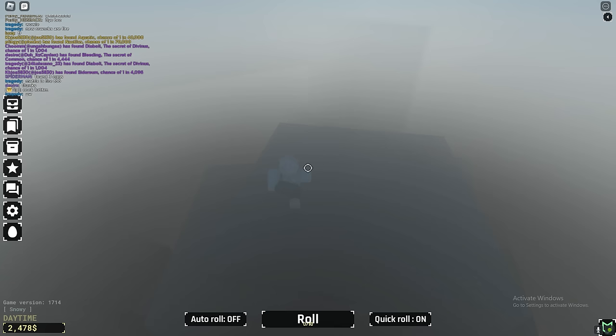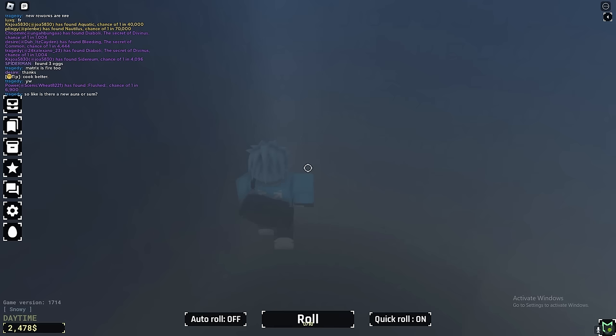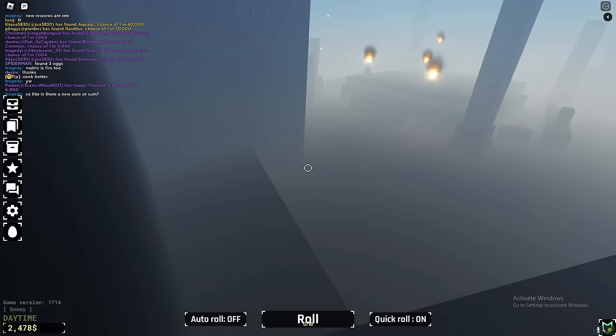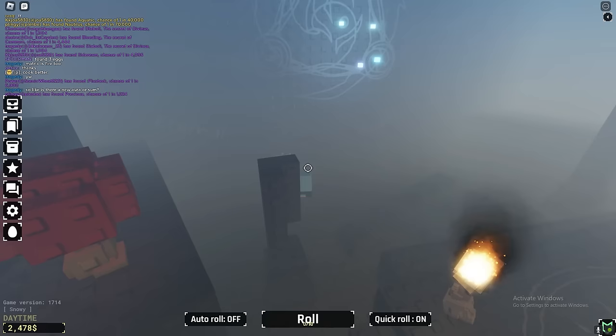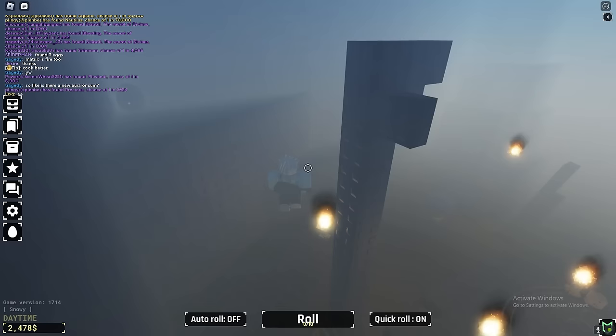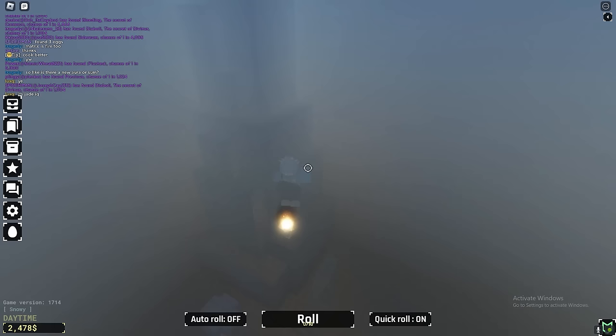I don't know where I am now, the screen is so weird. Let's just carry on — hopefully we find some more eggs. Wait, there's a secret area — oh my god this is so sick! I don't know how I just got here, but yeah, new secret area which you can obviously see. It looks very sick and there's actually an egg here.